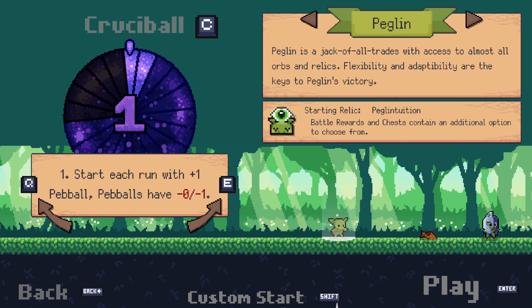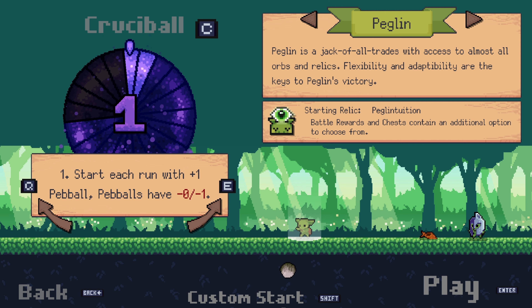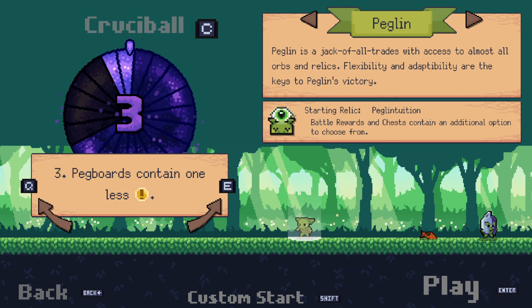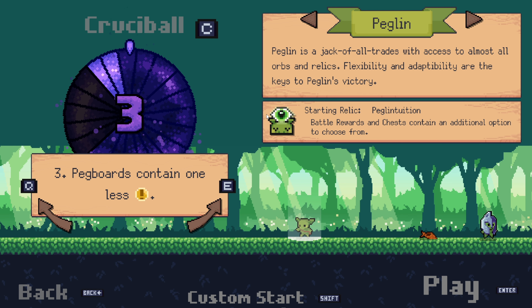Welcome back to GD's Peglin. It's been a hot minute since we've played this, and we're still continuing down the road of trying to beat all the crucibles. We are on crucible level 3 right now. We start with plus one pebble, which is a minus zero, minus one type of rock. Mini bosses can appear in random scenarios, and peg or headboards contain one less critical. Let's start.